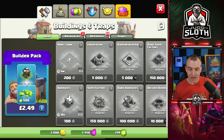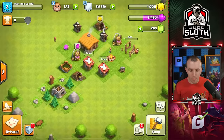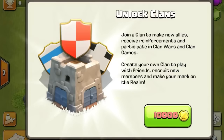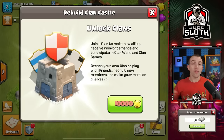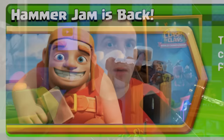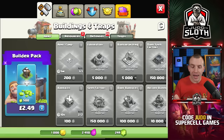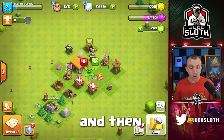Level 2 — quite fitting, especially since I'll be remaining a Town Hall 2 on this account. Whilst the archer tower is building, I want to mention the clan castle. Normally it's 10,000 gold to rebuild it, which as a Town Hall 2 you cannot get — you don't have the storages at that amount. The method I'll be using is within the special offers in the shop: purchasing offers with real money overstacks your storages, and then you can build the clan castle.